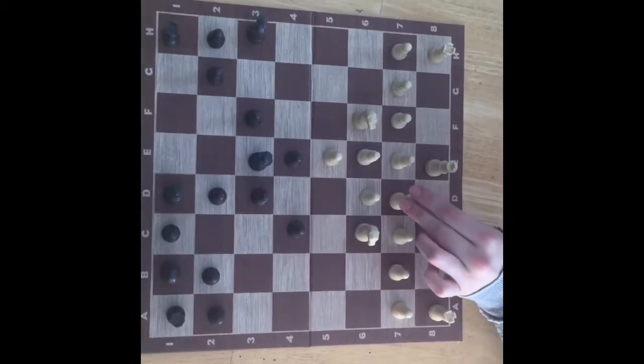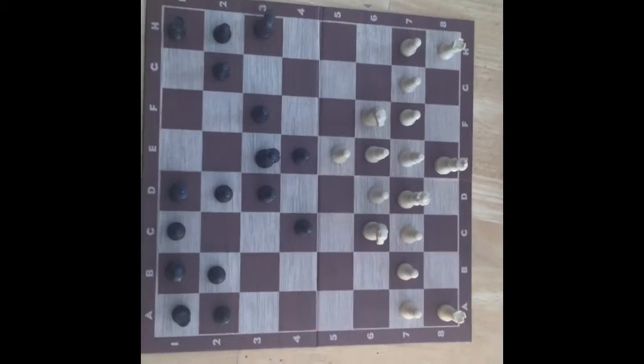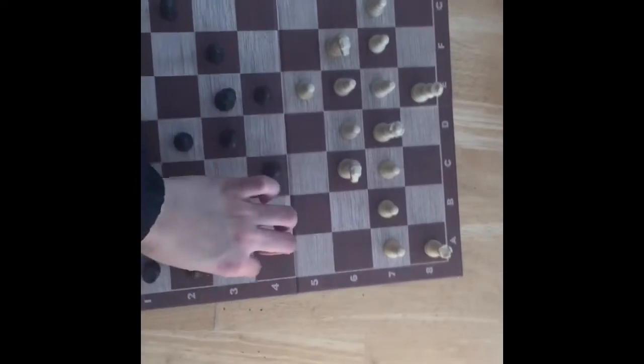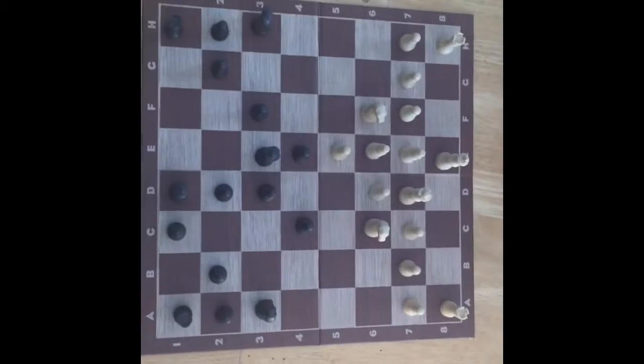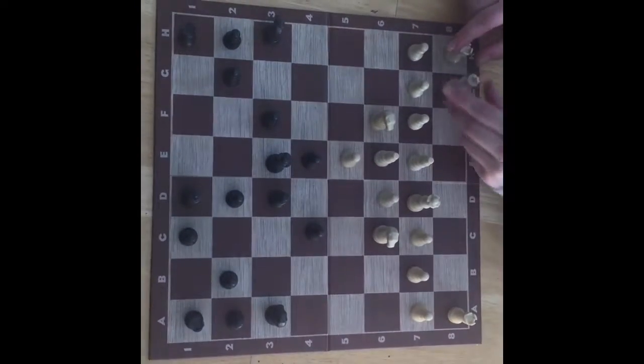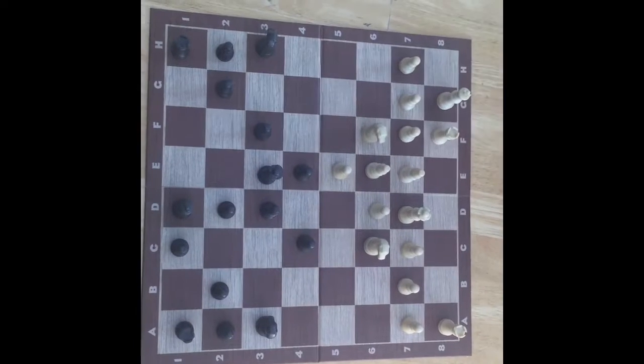The final step is to move the queen out of the way to provide two options on both sides for castling. Now that we have removed all the pieces in the middle of our rooks and our king, we can now castle.